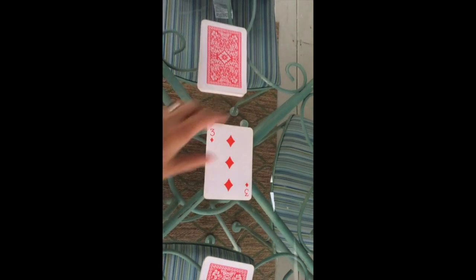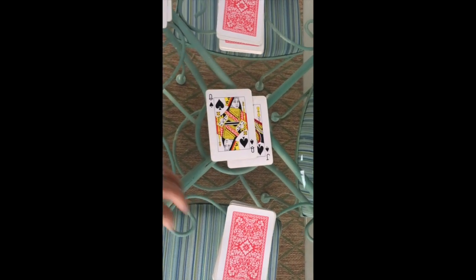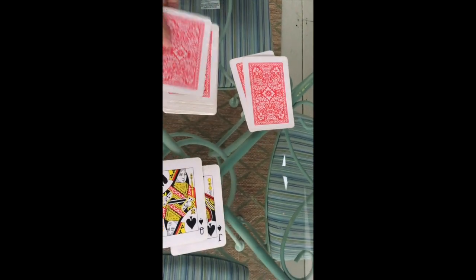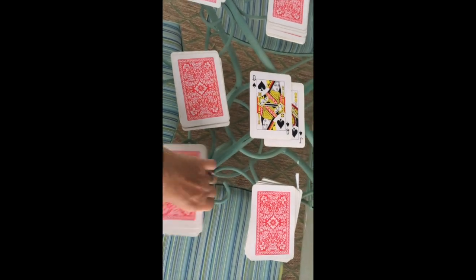Now we have a negative three and a zero. Jacks are zero, so a zero actually beats a negative three. Then we have a zero and a zero — that's going to be a war, because they both have a value of zero. So one, two, three, and then turn up the next card. We have a negative eight and a negative ten. A negative eight is greater than a negative ten, so they're going to get all those cards — all the cards used in that turn, the other person's cards, and the two cards in the middle, all go to the winner.